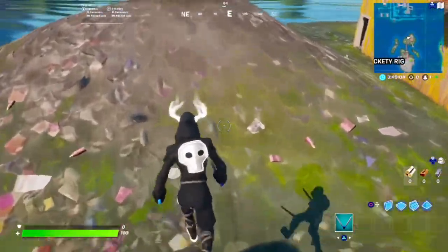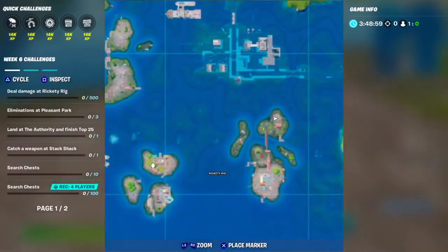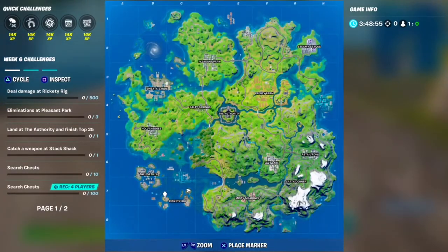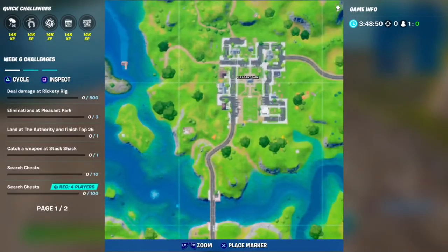This week's challenges are pretty simple. The first is to deal 500 damage at Rickety Rig — Rickety Rig is right there. The second challenge is to get three eliminations at Pleasant Park, which is all the way up here.